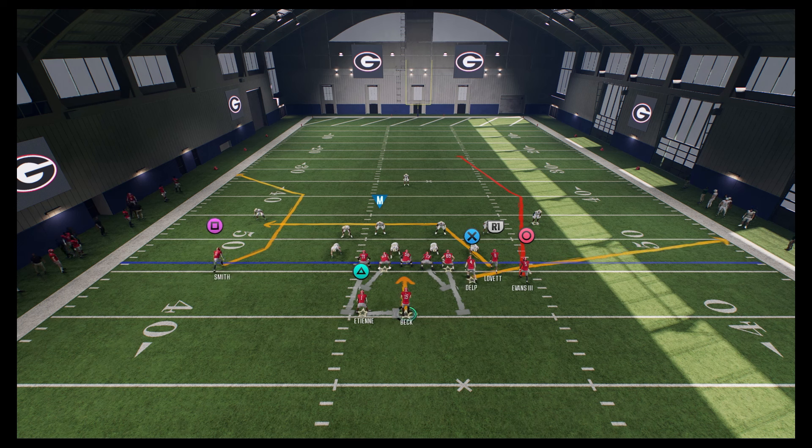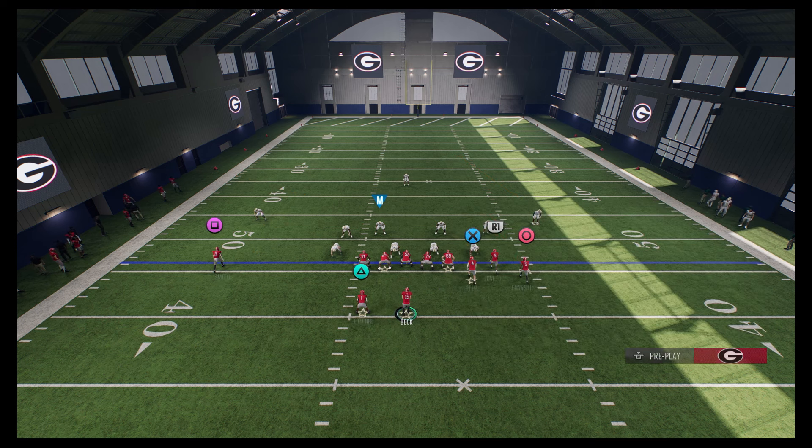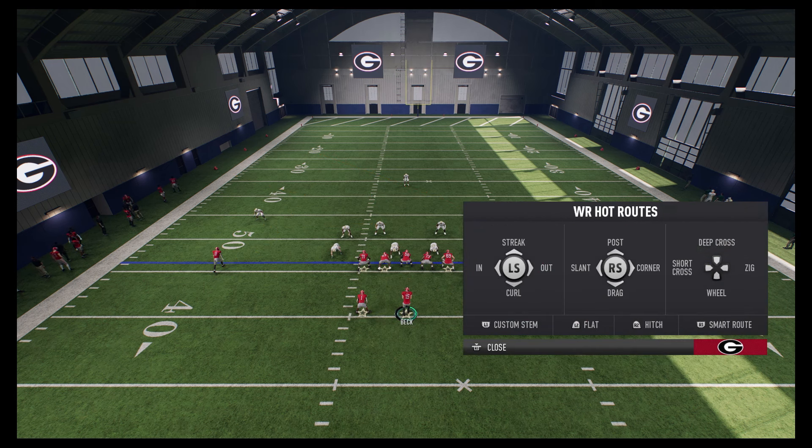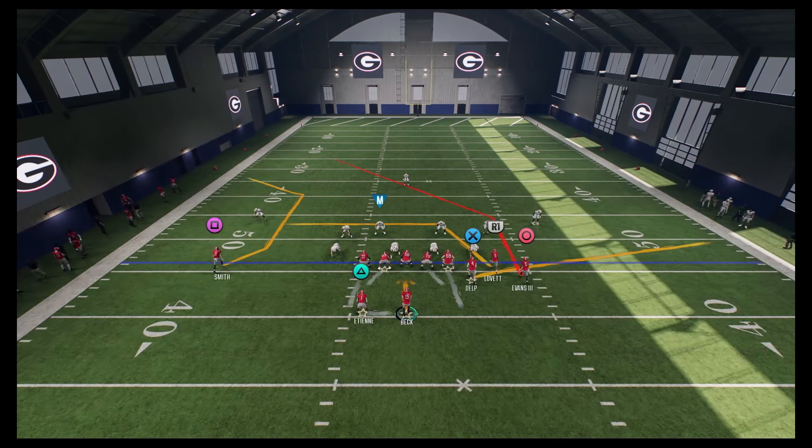Either one works fine depending on your preference — both will do a good job beating both man and zone. For some of the hot routes, we're gonna go ahead and put circle on a post. Now the key thing is here — you see how it's a little bit of a shorter post, and we do like that post route in a lot of our other plays in this ebook. But in this specific play where we want to bomb cover three, we're actually going to custom stem. To do that, press triangle to hot route, or Y on Xbox.